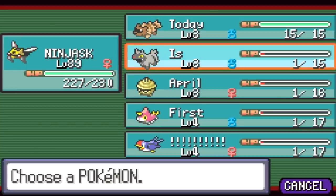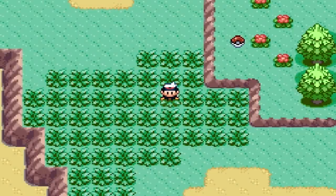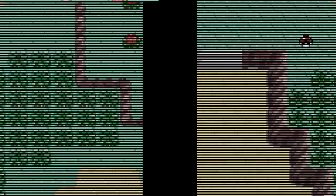So when you read these Pokémon — Today Is April 1st! Exclamation mark. You will now be able to actually find Mewtwo and Mew when you go into the next encounter. Exclamation mark!